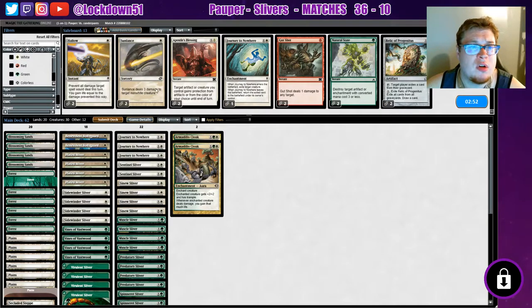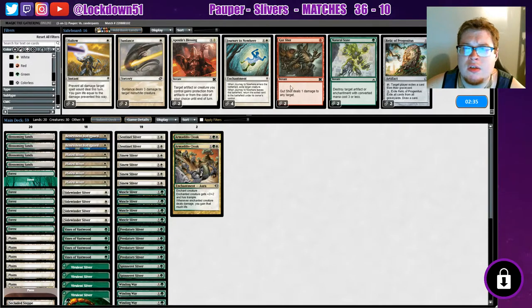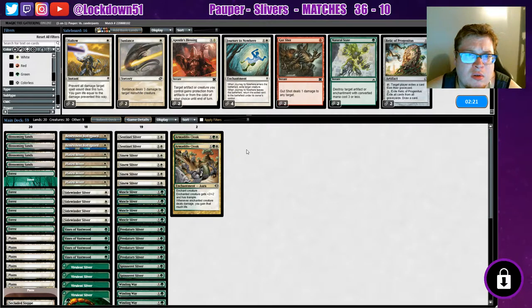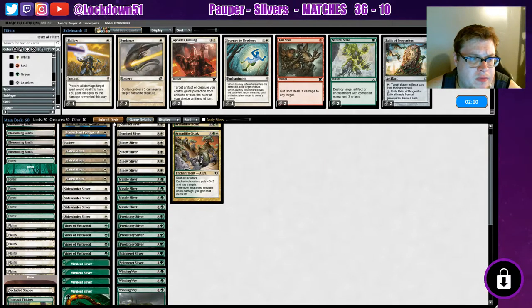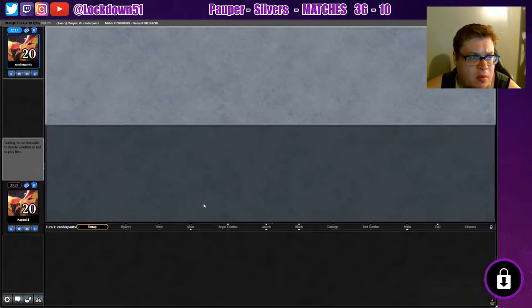We'll bring in our armadillo cloaks on the side. Apostle's blessing - we'll take out all the journeys, we're not going to need them that much. This could be good if they have a curse to the pierced heart - maybe we just want another apostle's blessing. A hollow would be good, we'll throw in one hollow for good measure. Definitely want to see armadillo cloak in our hand - I think that's the thing that definitely wins us most games against burn.